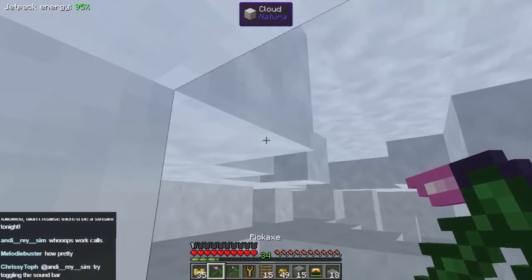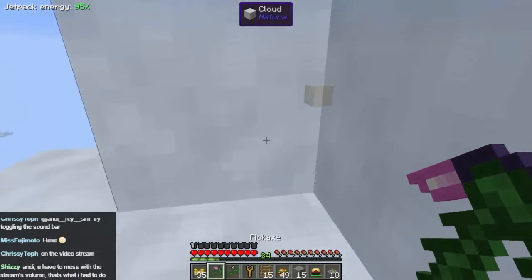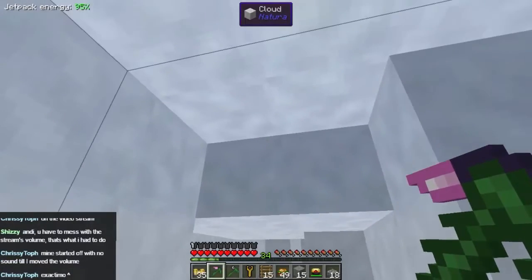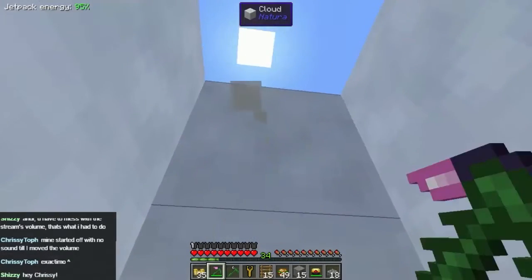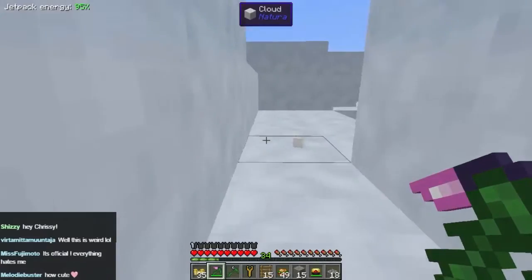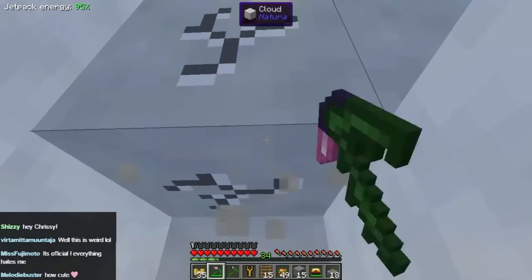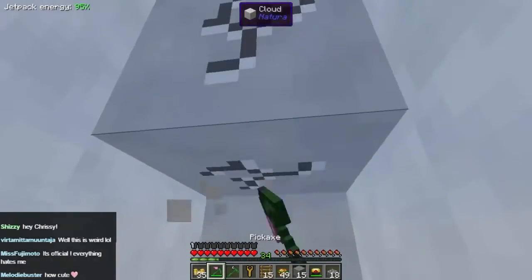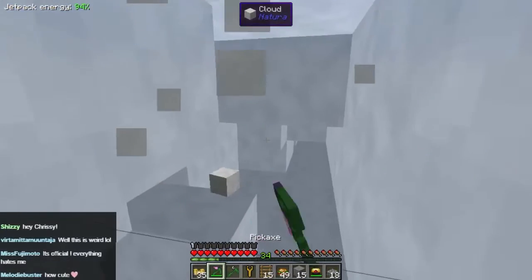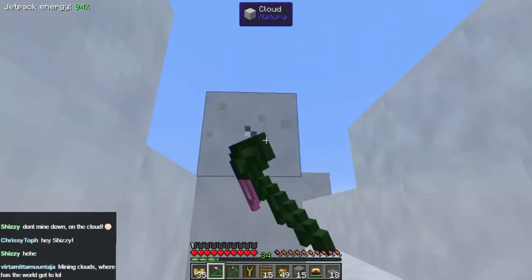Can we mine it? That's the question. Did I mine it? There it is - there's the block! A block of cloud - so light and fluffy, saves you when you fall. Let's go grab some of this. This is feeling really really weird to be totally honest with you, but we are successfully mining a cloud here guys!